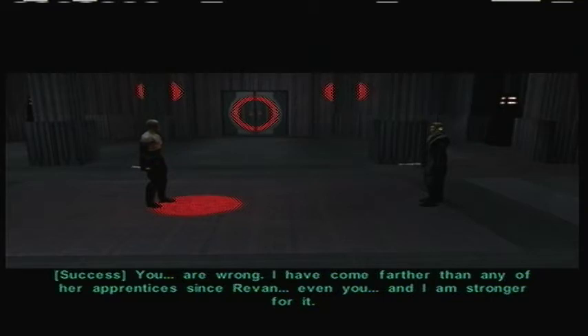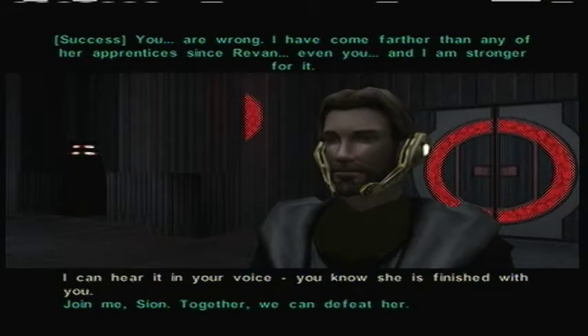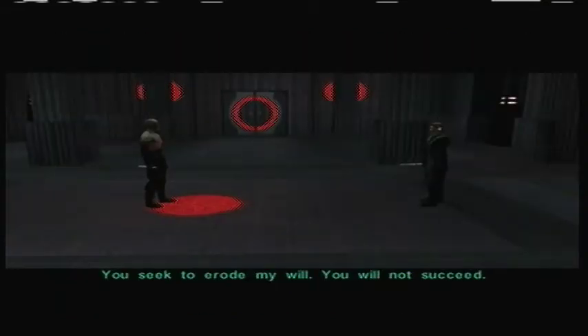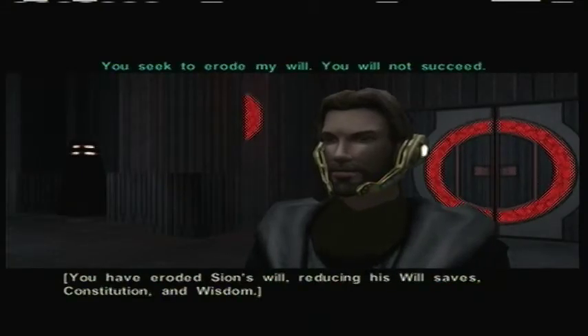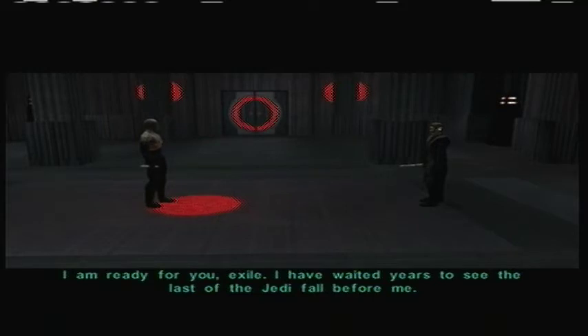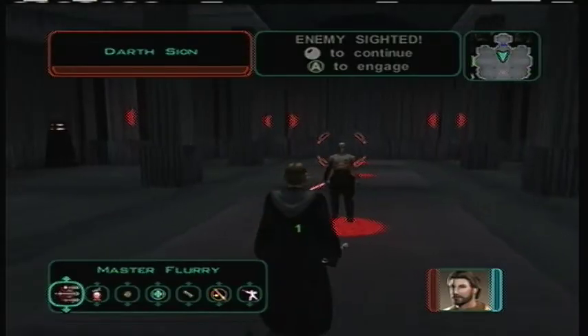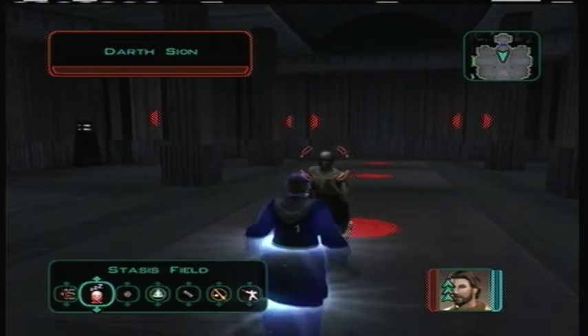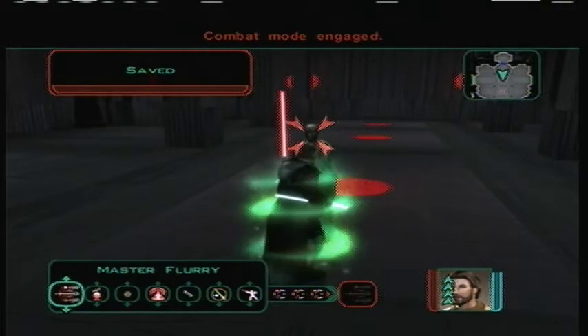You are wrong. I have come farther than any of her apprentices since Revan — even you — and I am stronger for it. I hear it in your voice. You know she is finished with you. You seek to erode my will — you will not succeed. Exile reducing his will saves, constitution, and wisdom. I am ready for you, Exile. I have waited years to see the last of the Jedi fall before me. Only one may serve my master. Holy crap — okay, we are going to fight Sion. Let's get our buffs in place and then tone his face.